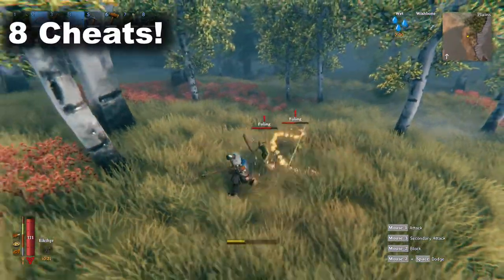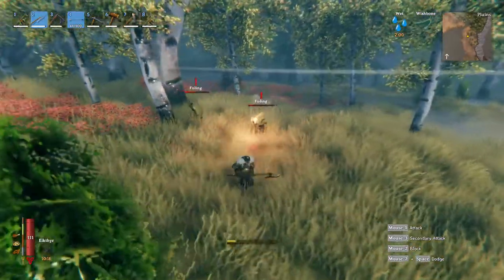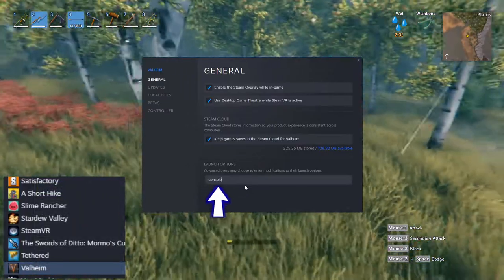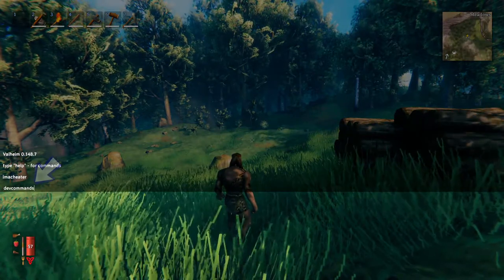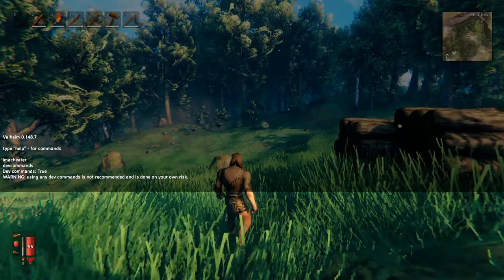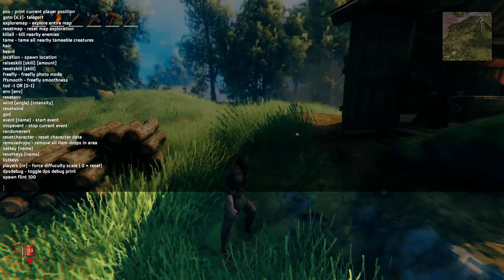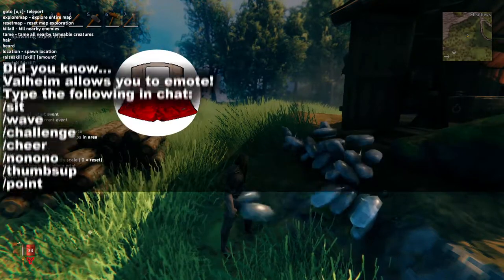Maybe you're tired of grinding and have things to do and places to be — well then you should turn to cheats. Currently you can enable cheats this way: first click on the Valheim properties in Steam. Under launch options you should see a blank field; type -console in there and close the window. Now open your game and press the F5 button to open up the console that you just enabled. Type in devcommands — all one word — to turn cheats on, and type it again to turn it off. Each time you log in it will be turned off by default. I'll link a guide which has all the commands and cheats you'll have access to in the comments below, but remember that all the commands are case sensitive. You can also type /help for a brief list of key commands as well.